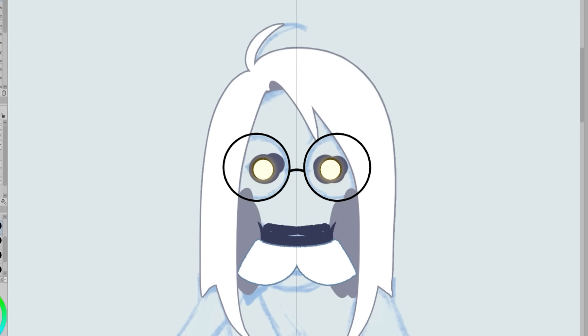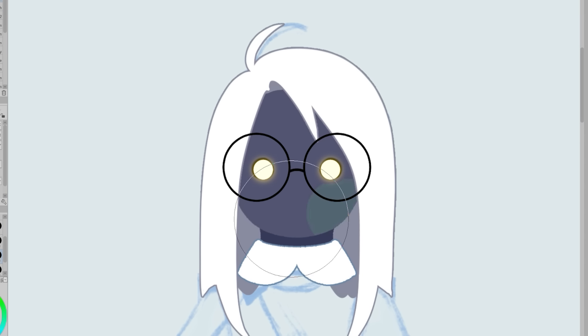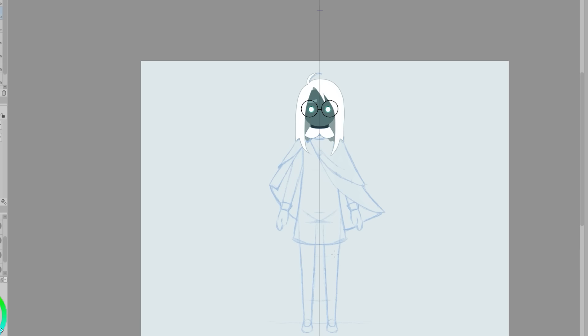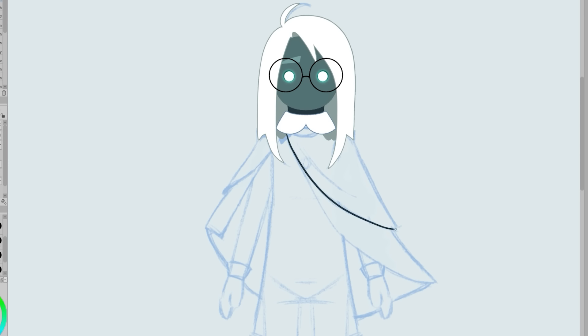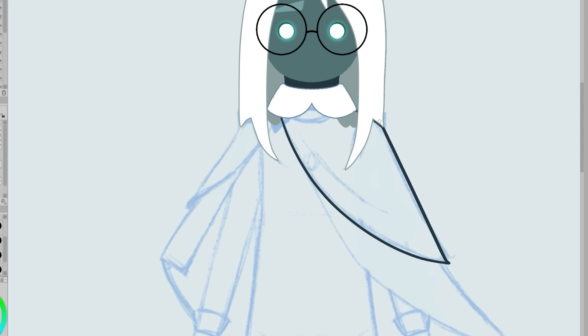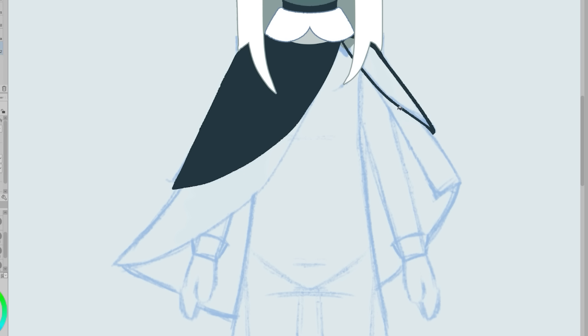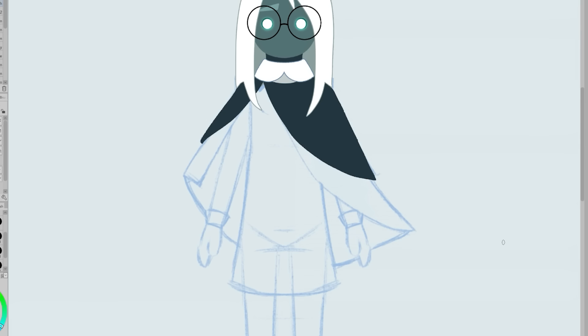I noticed that some masks had markings painted on them so to help add some expression I'll add an eyebrow shape to one of the eyes. I only added it to one eye because I thought it would help the mark feel more like a mark and less like eyebrows. But later, to help keep balance, I did add a tear shape under the other eye. My character does still look kind of sad and depressed but I like this more than before, so that's good I suppose.